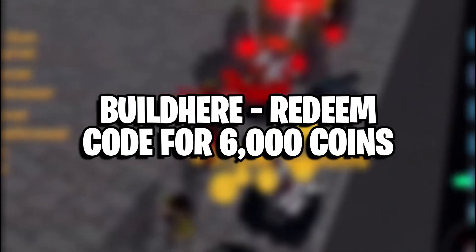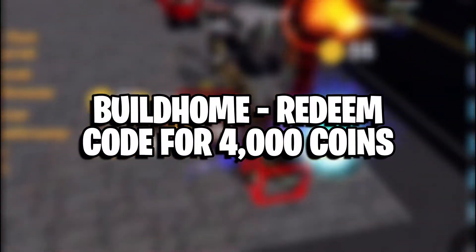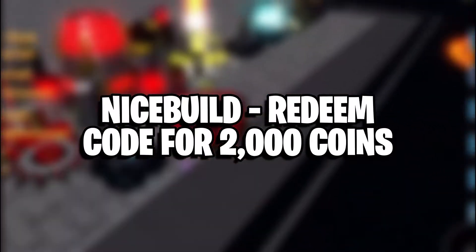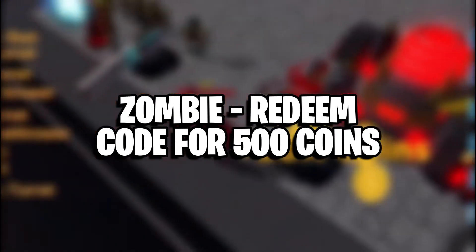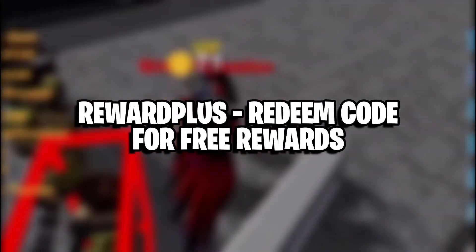Builder — redeem code for 6,000 coins. Build Home — redeem code for 4,000 coins. Nice Build — redeem code for 2,000 coins. Zombie — redeem code for 500 coins. Killzombie — redeem code for 1,000 coins. Reward Plus — redeem code for free rewards.